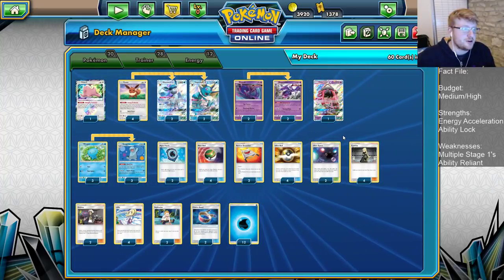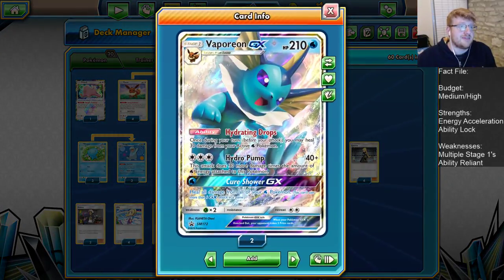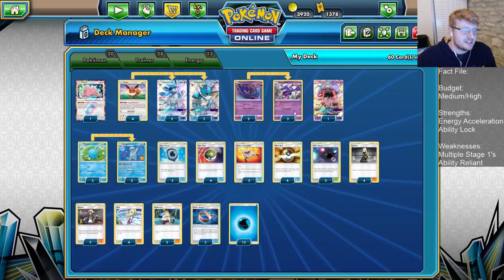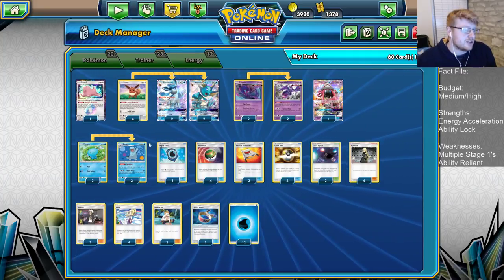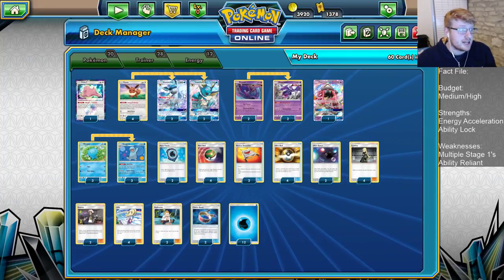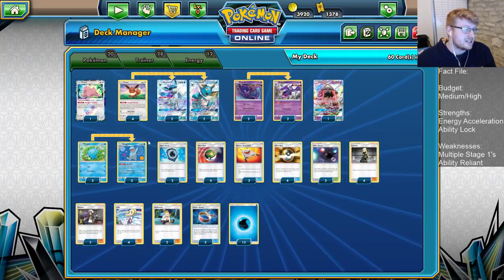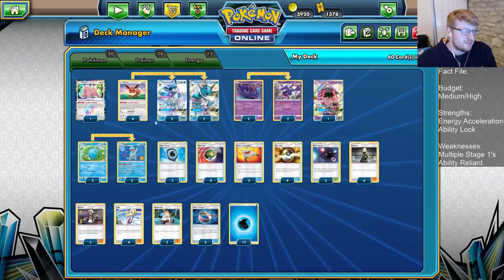Hello everyone, it is Joe here from Omnipoke, the channel that brings you guys everything Pokemon. Today we're looking at another one of these awesome Eeveelution promos. We're going to have a build around my good friend Quagsire and Naganadel. These two have been paired together, trying to retain energies and flood the board to get lots of attackers online. Let's jump into the list.